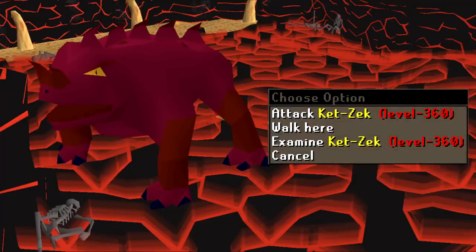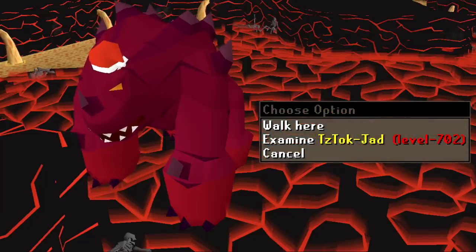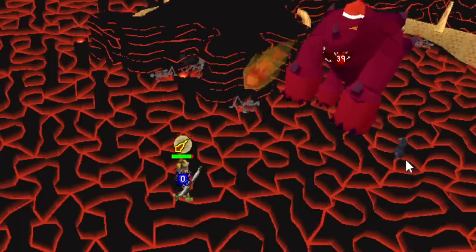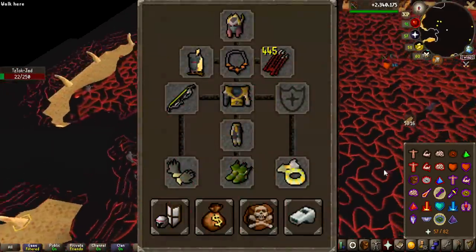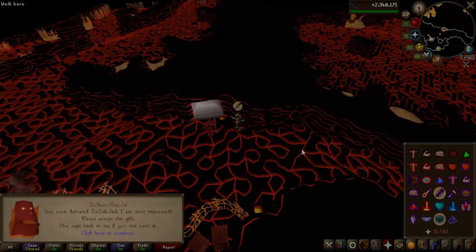Ketsek, level 360 very angry lizard boy — this is the mage version of the rangers; stay out of melee range and pray magic. And lastly we have TzTok-Jad, level 702 and the final encounter of the fight caves. Defeat him and you have a completed run. When Jad stomps, pray ranged; when Jad stands up on his back legs, you pray magic. At the halfway point he will spawn healers, but with my gear setup I have enough damage to ignore them most of the time and damage through their healing, resulting in a fire cape obtained.